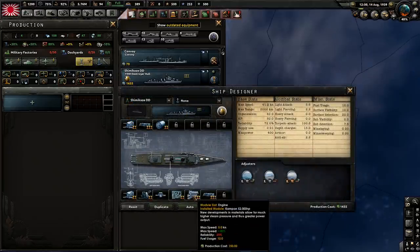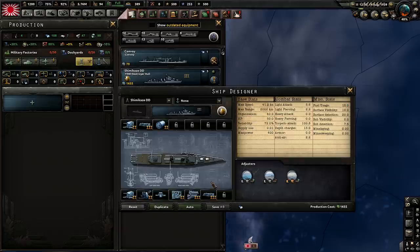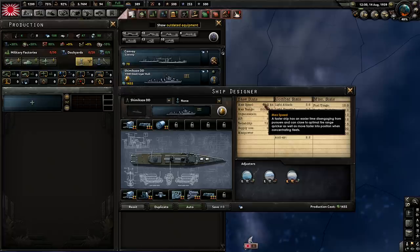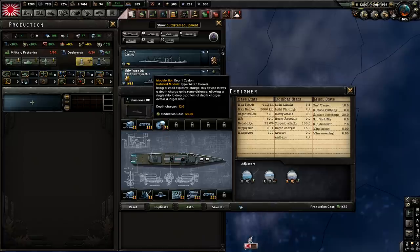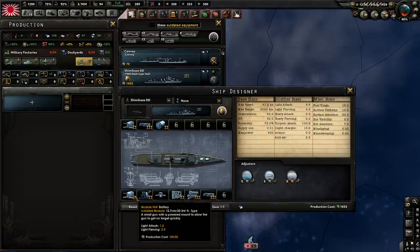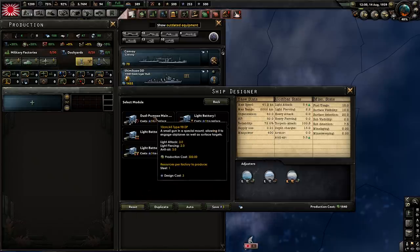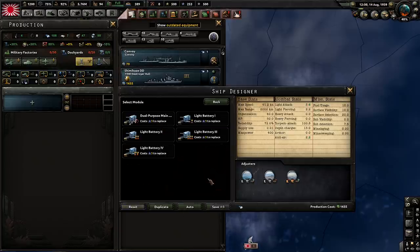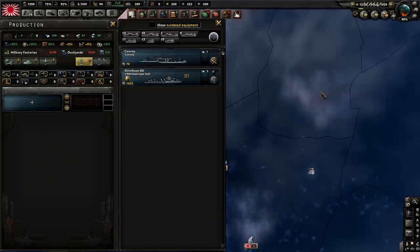For the Shimakaze it had a 75,000 horsepower engine — as much as you can get is 52,000 unfortunately, but the speed is about accurate. You want two level 3 torpedoes, level 3 engine, level 2 depth charge, level 2 sonar, and two level 2 normal batteries — not the dual purpose one unfortunately. The correct armament was 12.7mm batteries. If you want an AA destroyer, go back to the Akizuki.